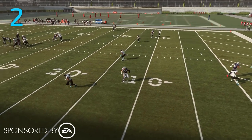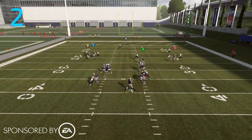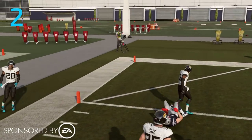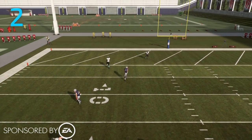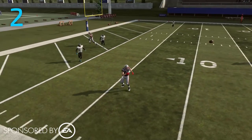Right here you can see Brady throwing the ball and Boye just now breaking. Before, last year, as soon as you inputted the button the defender would be breaking. This year that's not the case. They're going to break a little more realistically and you won't have corners basically becoming psychic — looking down the field, stopping on a dime, and undercutting a route they really have no business playing. So a big improvement in my opinion to zone coverage with the nerf of the 91 zone threshold and the introduction of more scaling ratings.